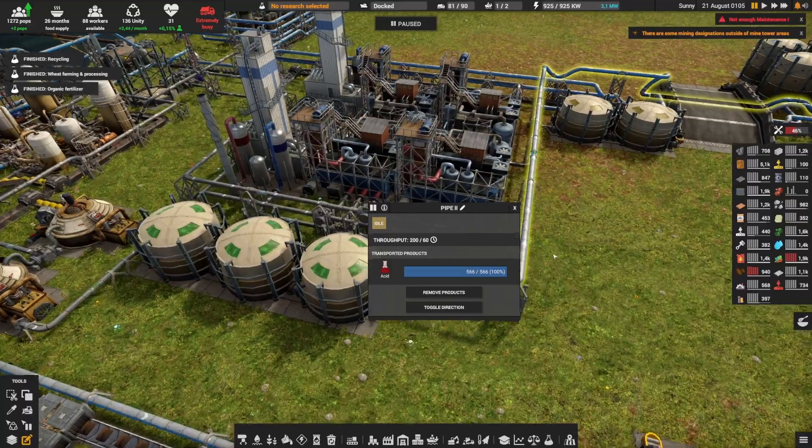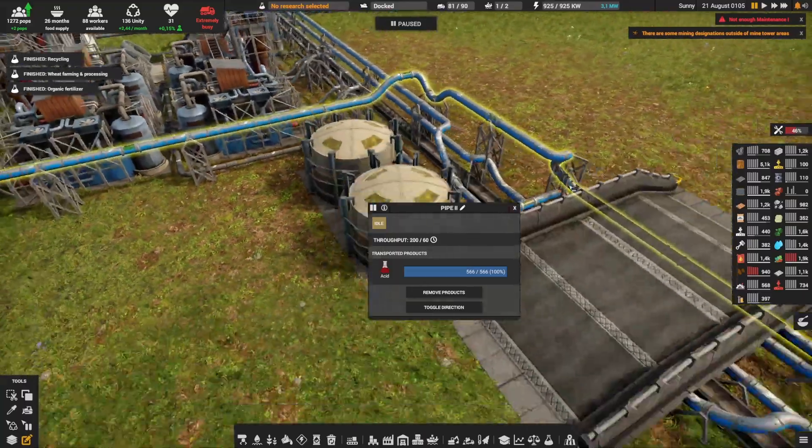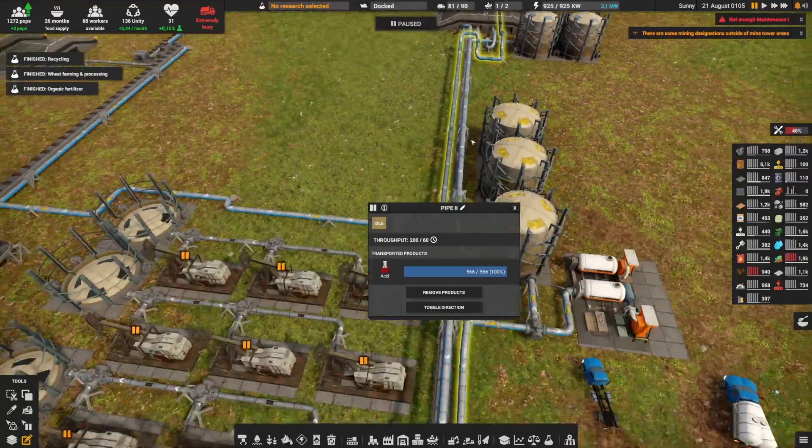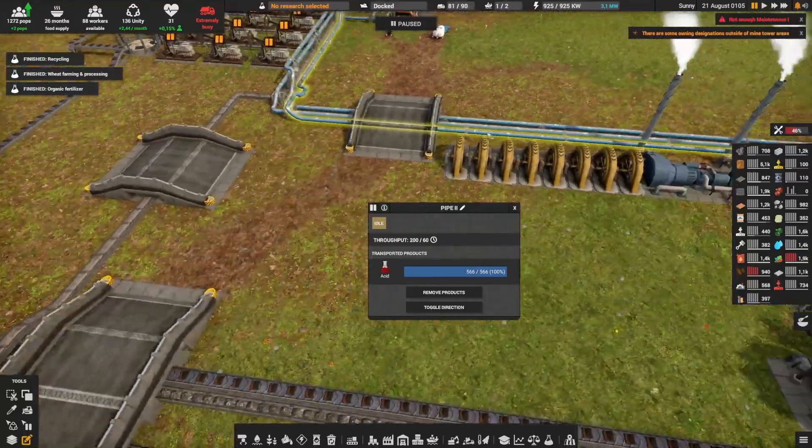This is not super clean — we can clean it in the future — but basically it goes under the bridge and then all the way over here under the bridge.